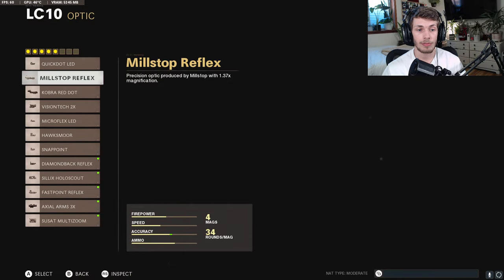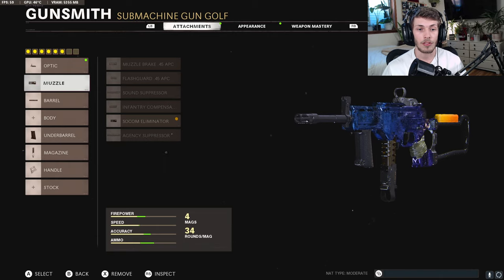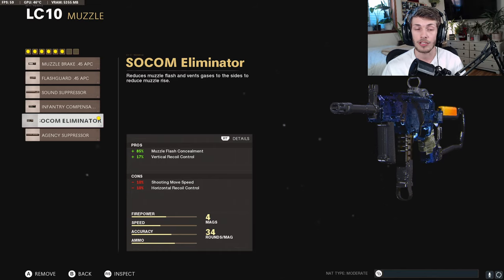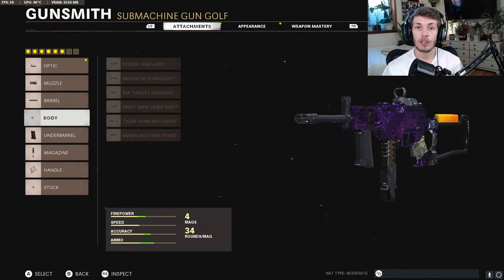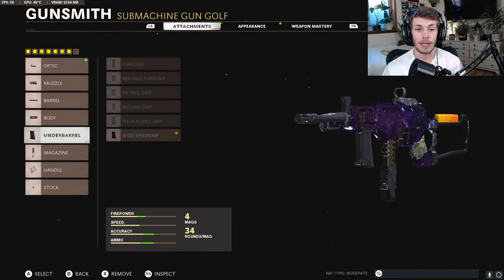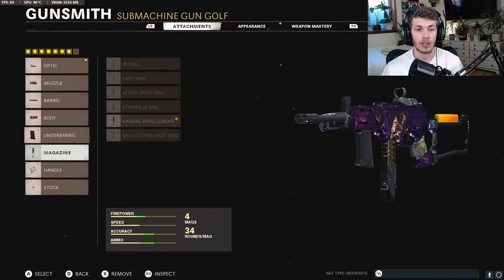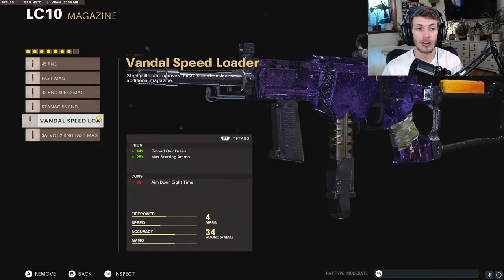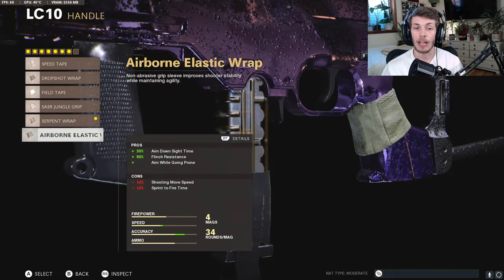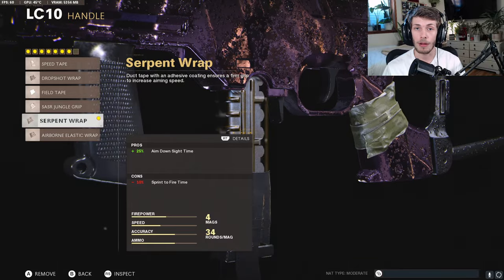That wraps up the 5-attachment setup. If you want to run it with the Gunfighter Wildcard: for the optic, I would use the Microflex LED or just the iron sights — I actually prefer iron sights. For the muzzle, you could swap to the agency suppressor or the SoCal Moluminar if you want less recoil. Keep the barrel the same. For the body, do the Steadium Laser to bring up hipfire accuracy. Keep the underbarrel the same or swap for the Field Agent Grip. For the magazine, do the Vandal Speedloader, or if you use the 42 Round Speed Mag or Salvo Mag, swap the handle for the Airborne Elastic Wrap.